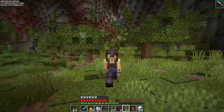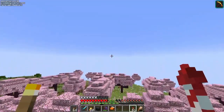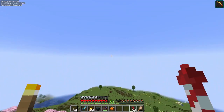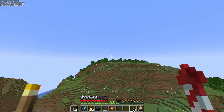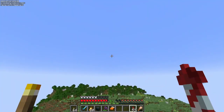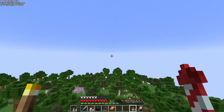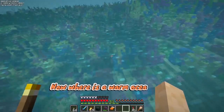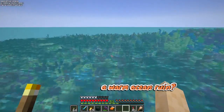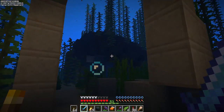With all of that done, it's time to go get our sniffer friends. I think we are going to head west and see if we can find some warm ocean. Actually, I've changed my mind - we are going to head north because north I know for sure there is a very large warm ocean. And here we have our warm ocean. Now, where is a warm ocean ruin? This is one right there. Oh, there's a geode right there too - that's really cool.